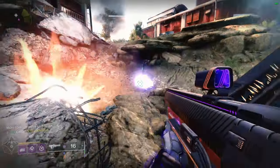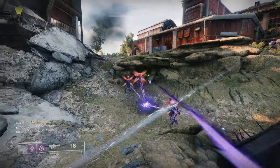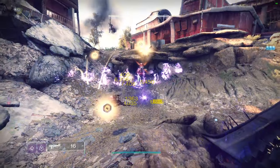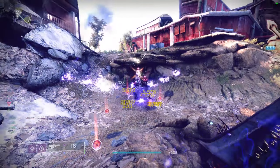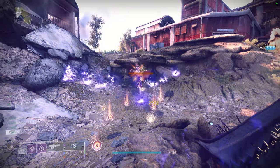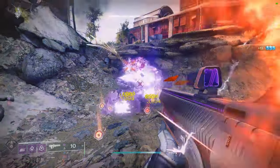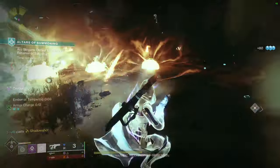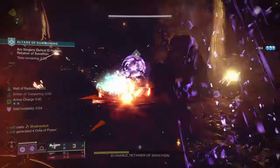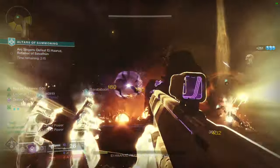You're basically just going to be spamming your super and creating orbs for your team. You also want to throw your grenade after you super so that you get extra super energy, and you'll also get Volatile Rounds on your Void weapon. You're going to be spamming supers and grenades like crazy, and if you have a fireteam, you will be making so many orbs that even your teammates will be spamming their super.